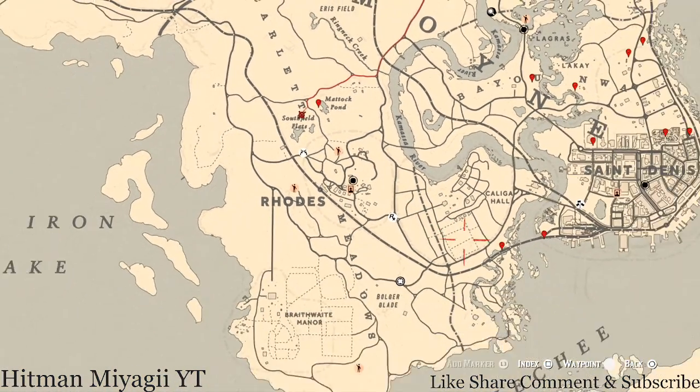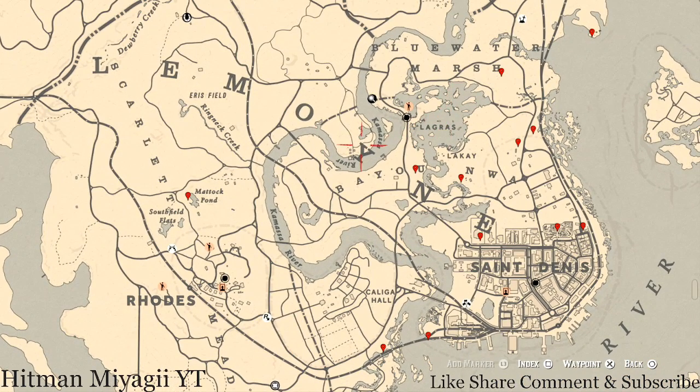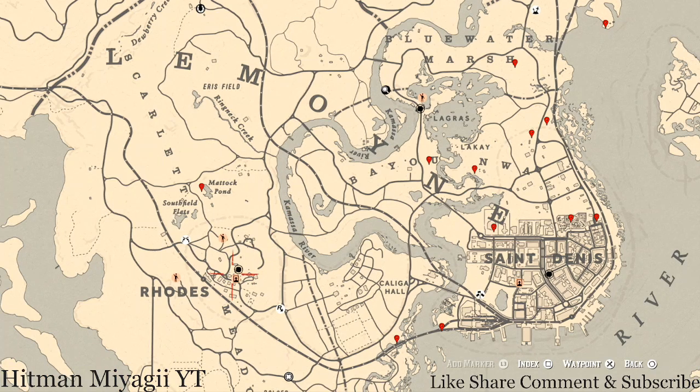That's pretty much it! The cycles for today, Wednesday June 9th, are: family heirloom cycle 3, all luxury cycle 4, coin cycle 4, arrowhead cycle 1, wildflower cycle 1, antique alcohol bottle cycle 5, all tarot cards cycle 6, bird egg cycle 6, and fossils cycle 1.